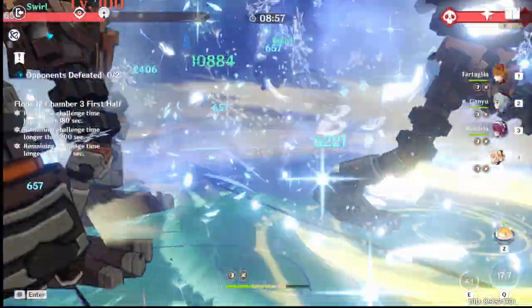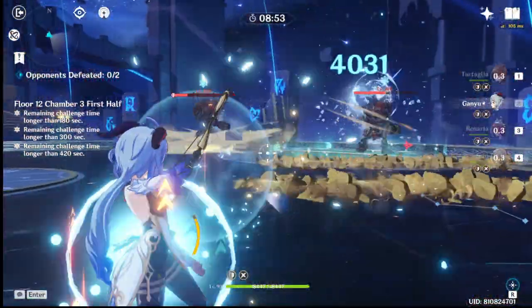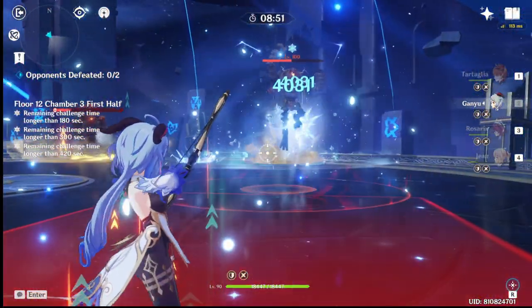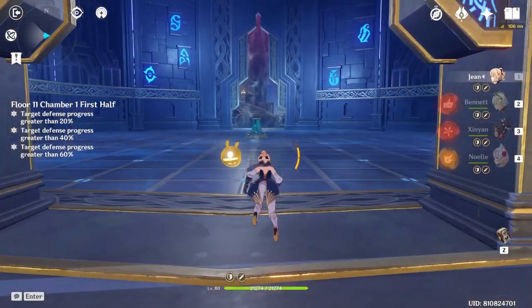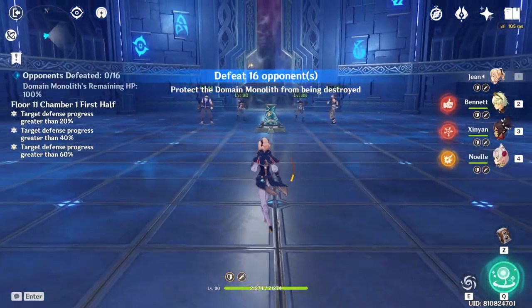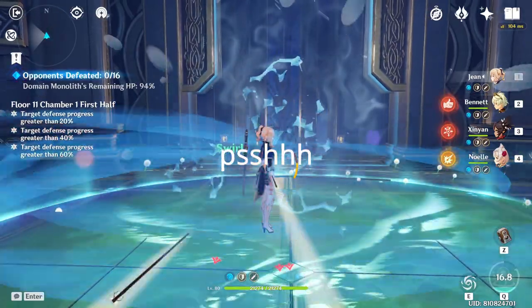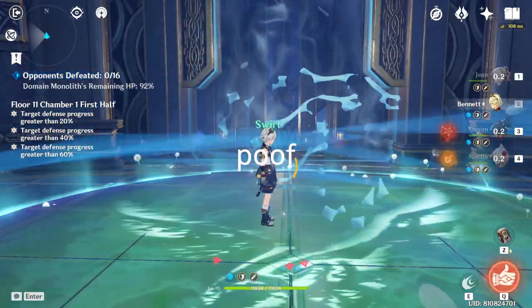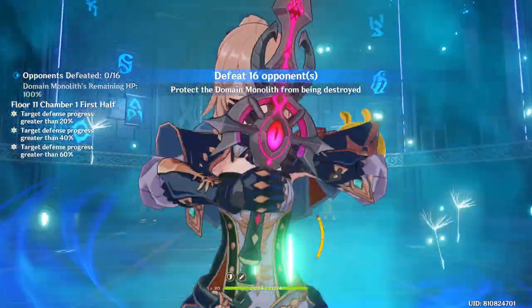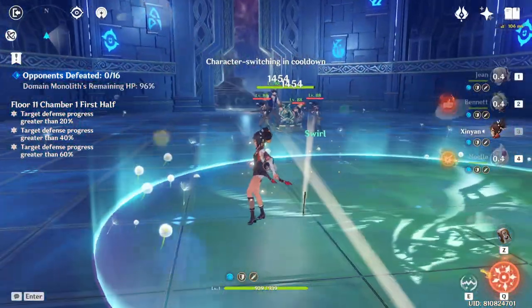Another thing that differs between Jean and Bennett's burst is that Jean's Q deals a lot of damage — it's an actual burst. After pressing Jean's Q, your whole team gets healed as well as receiving heals per second. This is a very good clutch heal and also a great cleanse, because while you're being cleansed, you're also exploding that debuff. So if you're affected by Hydro, just press Jean's Q and your debuff is gone.